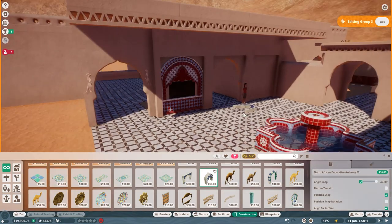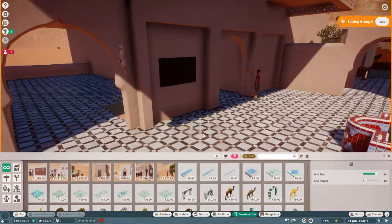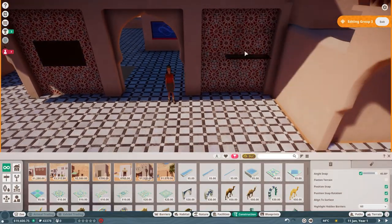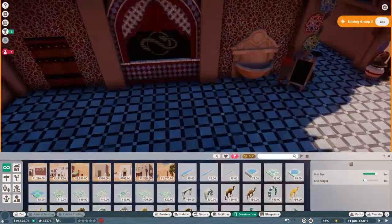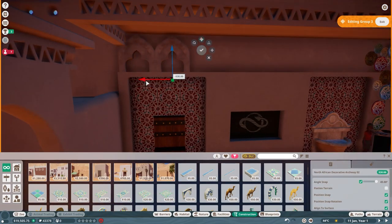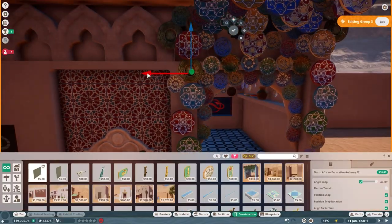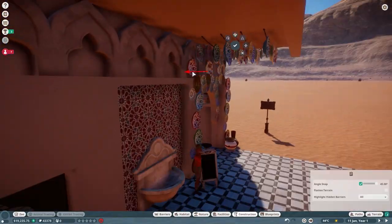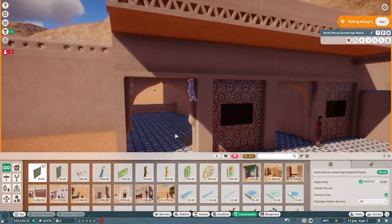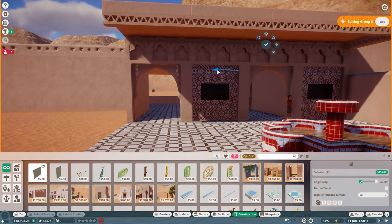One thing I thought about while building is the new habitat cameras. It would be cool to have screens showing into the habitat to encourage guests to go closer - kind of like an advertising point. I've been playing around with using billboards as advertisements and creating custom info boards for animals. I'll play with the video camera feature in the next episode; I think it's a super cute idea and a neat feature.